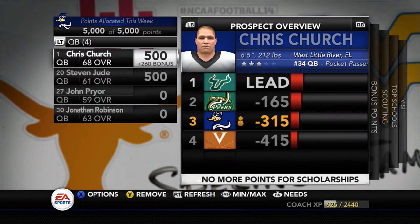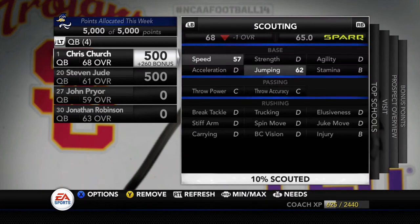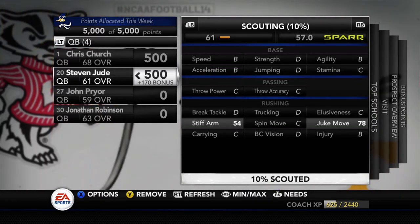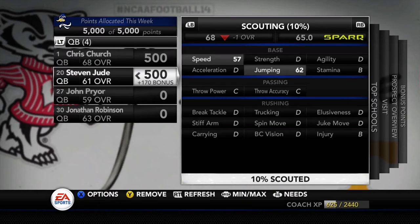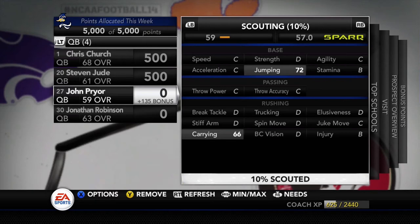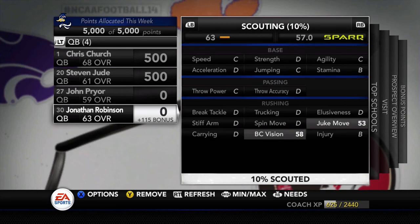Let's talk recruiting — specifically quarterbacks. We're targeting two right now: Chris Church and Steven Jude. Chris Church is 6'5", from Florida, ranked the number 34 quarterback in the country, but he only has 57 speed and C grades in both throwing stats. Steven Jude also has C in throwing stats but a B in speed, with a potential of 80 speed, making him my number one target. We're only scouting one stage per player to keep things fun. Pryor and Robinson don't have a B in any statistic so we're not pursuing them. That wraps up recruiting and this episode — see you in episode 2 as we take on UTEP and Oregon State!